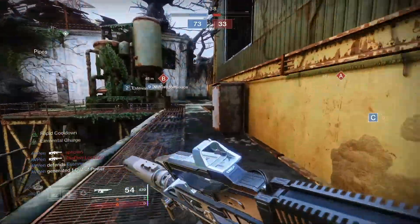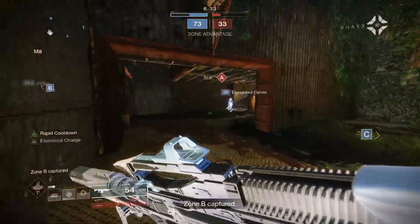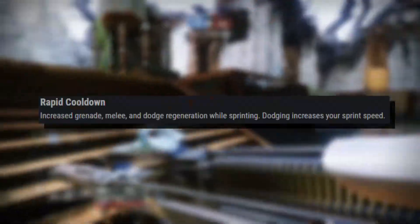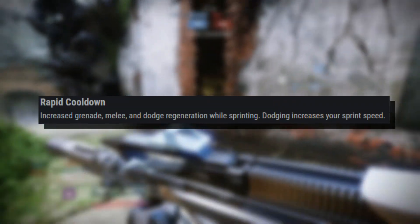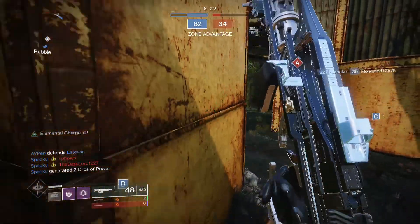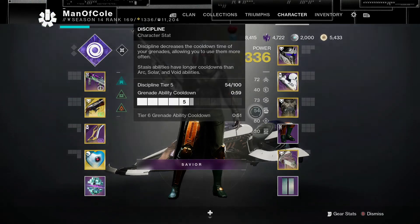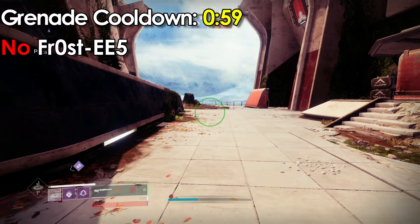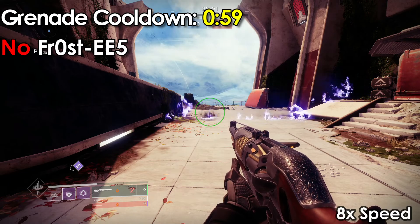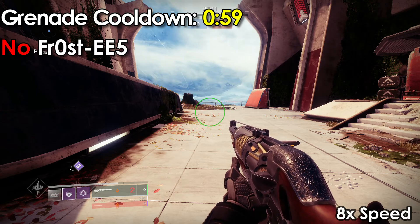If you're someone who likes to use their abilities a lot, then you may enjoy this next exotic leg armor, Frosties. The exotic trait for Frosties is called Rapid Cooldown. This states that you get increased grenade, melee, and dodge regeneration while sprinting. Dodging also increases your sprint speed. With all of the testing that I did, everything seemed to boil down to about a 50% decrease in cooldown to all of your abilities, no matter what tier you have for those three abilities. I tested grenade cooldowns at tier 5, when the normal cooldown should be around 59 seconds, or close to a minute.